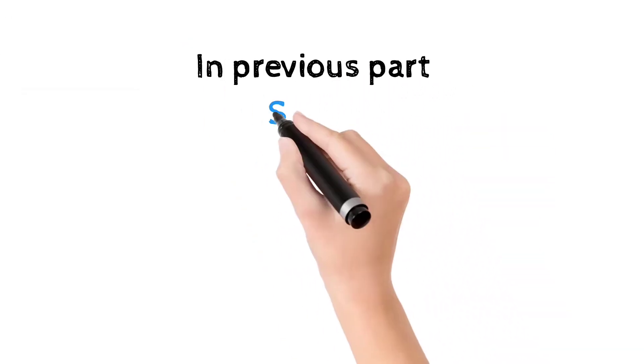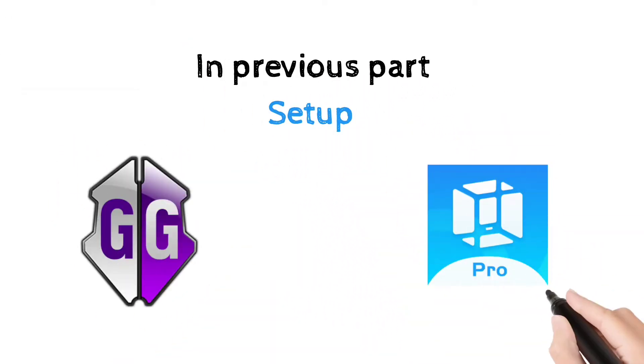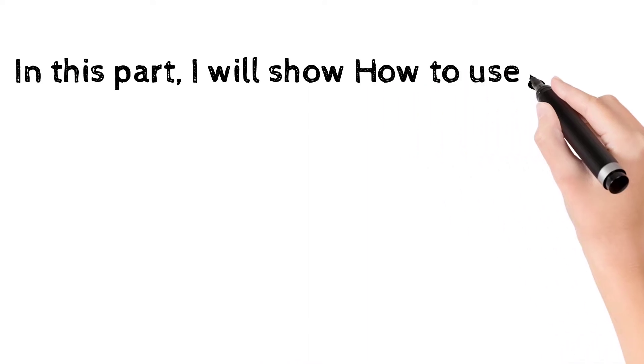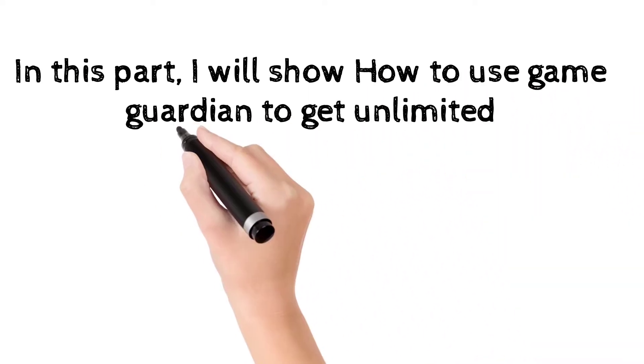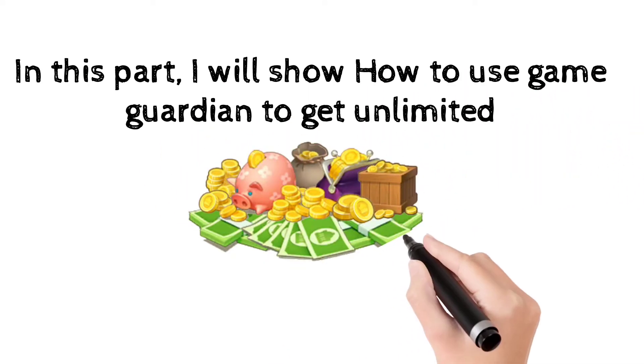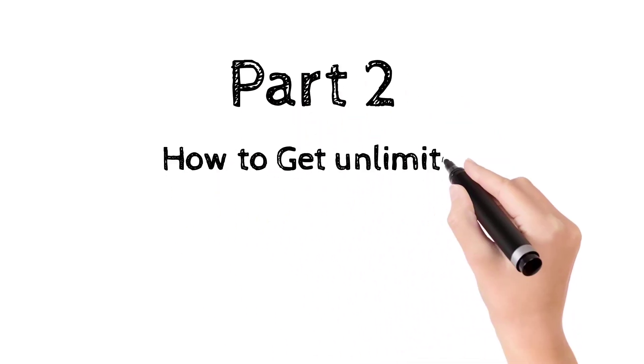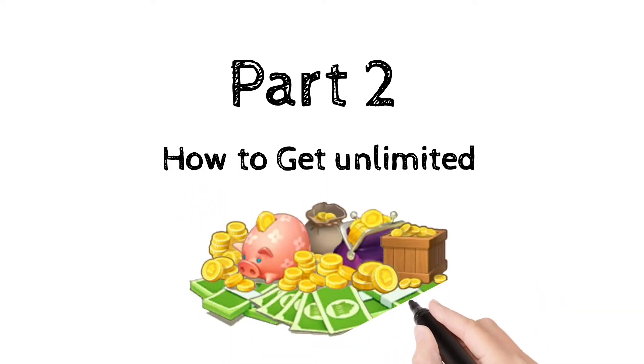In the previous part, I showed how to set up Game Guardian in Remorse Pro app with root access to use in Township game. In this part, I will show how to use Game Guardian to get unlimited cash, coins and XPs in Township game without getting banned. So let's start Part 2 of how to get unlimited cash, coins and XPs in Township without ban.